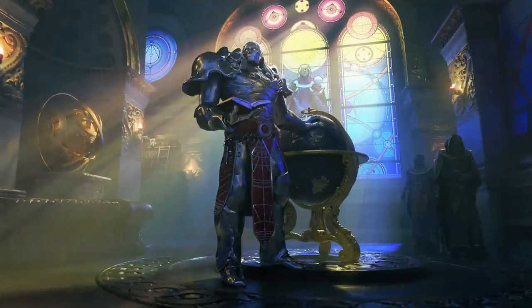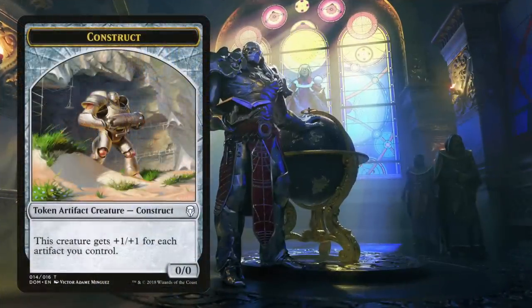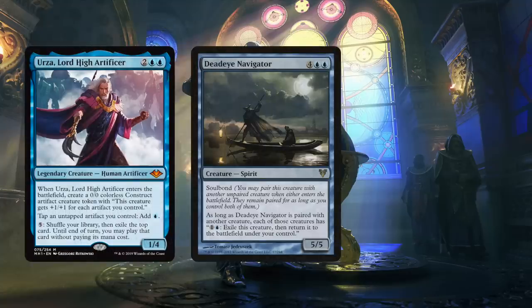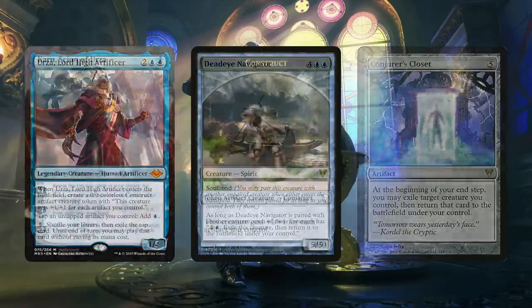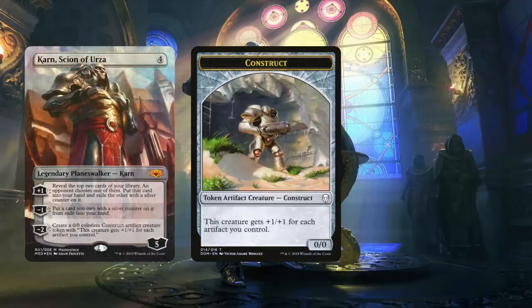There's a ton of artifacts in play in this deck, so Urza creating construct tokens with his enter-the-battlefield effect can be our win-con once our opponents are shut down. Bringing him into play from the Command Zone nets us one token, but soulbonding Urza with Deadeye Navigator means we can flicker him for as much mana as we have available — which, surprise, is quite a lot. Conjurer's Closet lets us flicker Urza once each end step. We also run Karn, Scion of Urza, to create the exact same construct tokens with his negative two loyalty ability.